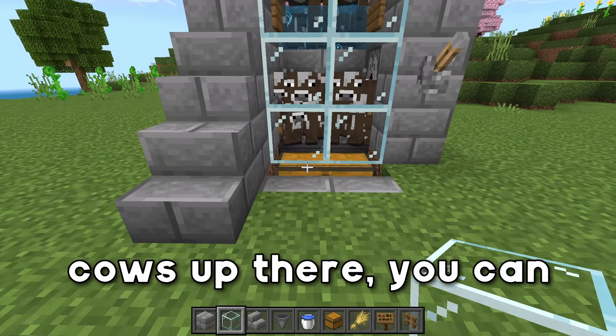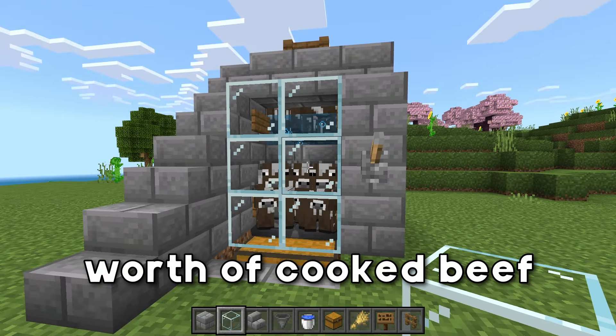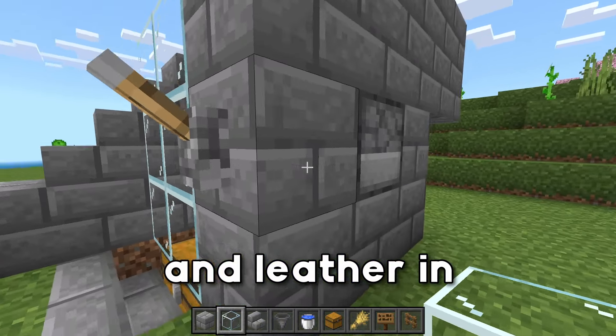The awesome thing about this farm is that you can breed these cows like every two minutes, making these rates insane. If you have like 50 cows up there, you can probably get about half a double chest worth of cooked beef and leather in about an hour.